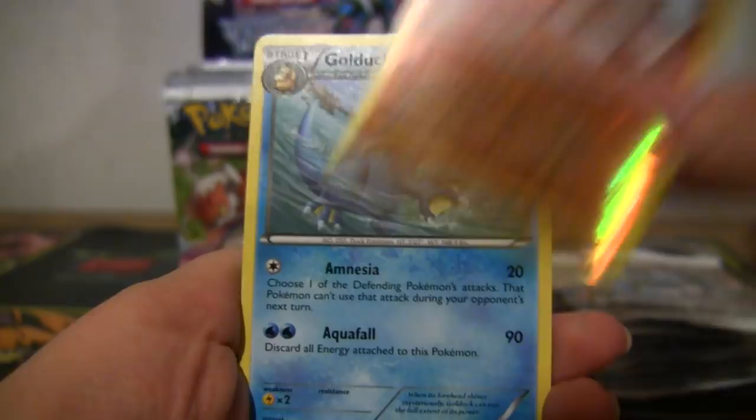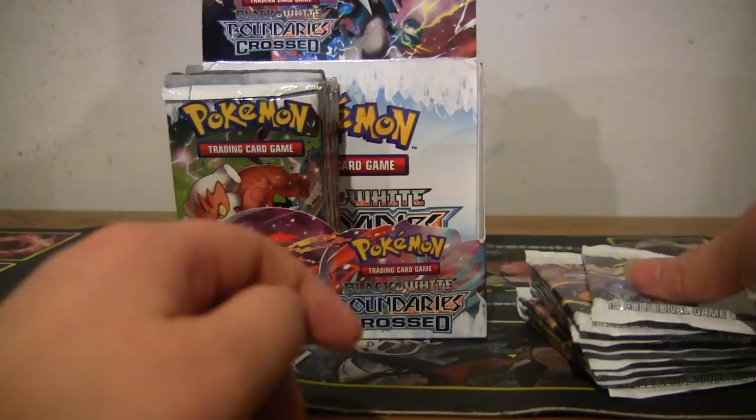Okay, we've got a Tepig, Charmander, Croagunk, Darumaka, Chinchou, Grapeball, Electrode, Farfetch'd, reverse Trapinch — I did not notice that airplane in the background, it's kind of funny — and Golduck is my rare. The reason I boo Grapeball is they replaced a bunch of trainers in the Japanese set that this is the equivalent of; there's a bunch of trainers we've already gotten before. Really disappointing.